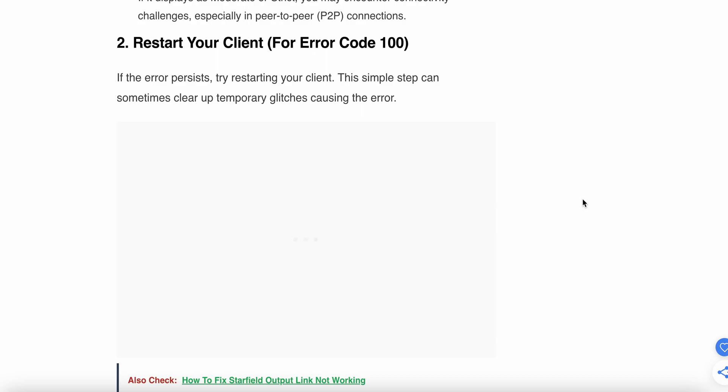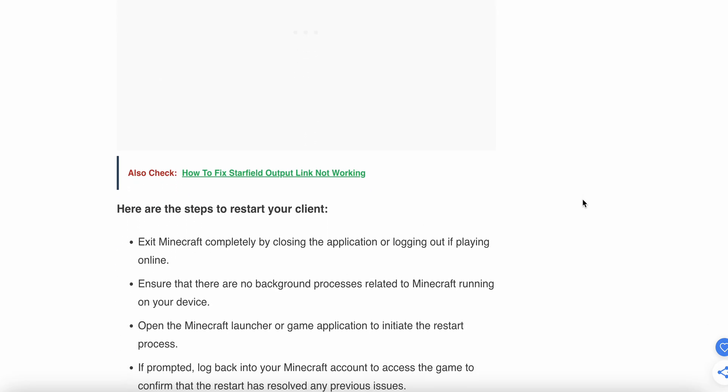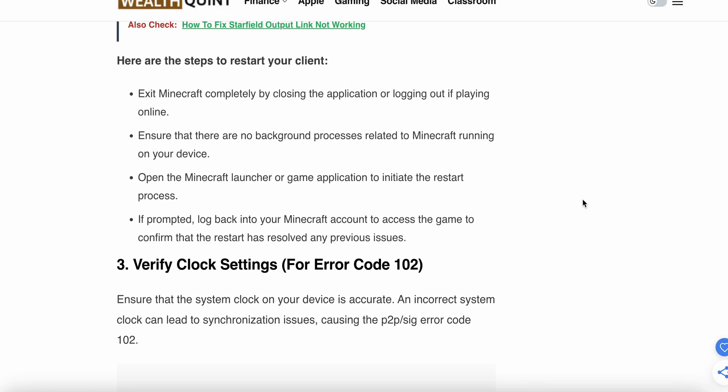If the problem still persists and you can't get back into the game, follow the second step: restart your client. For error code 100, if the error persists, try restarting your client. This simple step can clear up temporary glitches causing this error. First, exit the game.